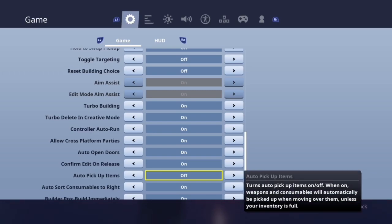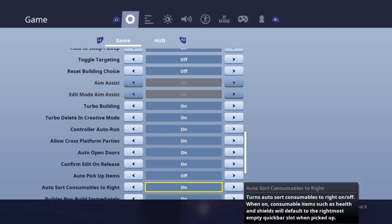Auto pickup items — I suggest you have this off, because if you have an open inventory slot and you're looting somebody, you don't want to pick up something you're not intending to grab. To be more precise about what you pick up, just have this off and click what you want. Auto sort consumable to the right is more of a personal preference.